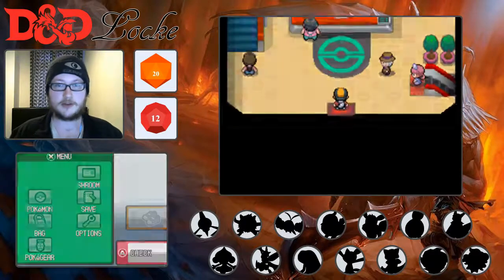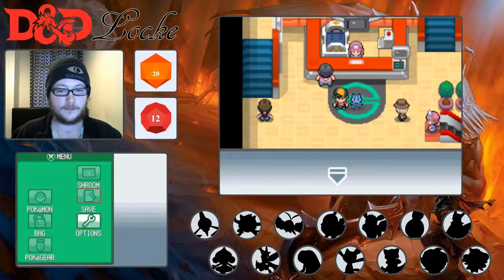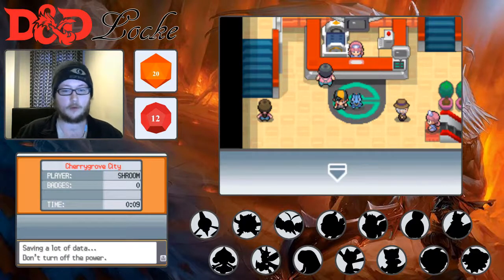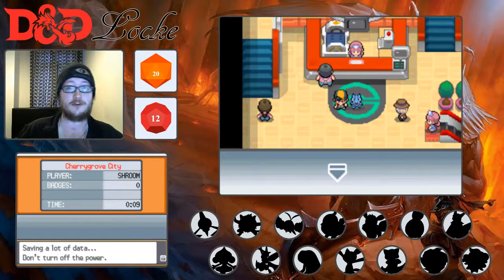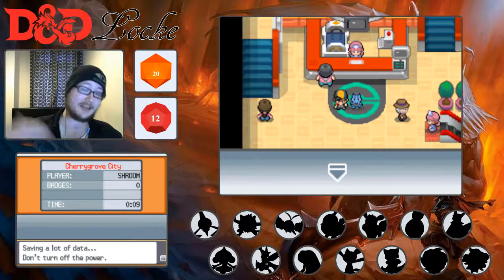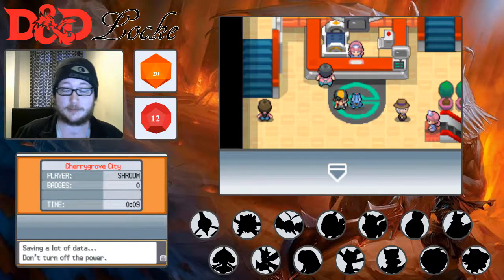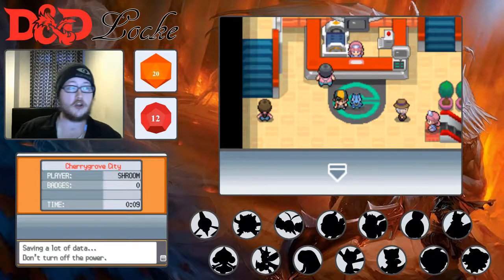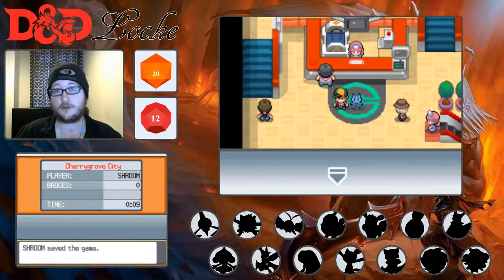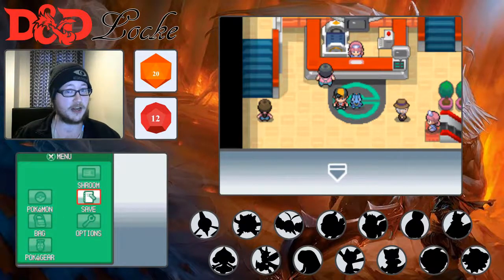So we're going to end things off here. I've explained as much of the rules as I can — they will be in the description. Let's save it. That is going to be the session zero intro to this D&D lock. Thank you all very much for watching. I do hope that you've enjoyed and are excited to see how this series is going to go. Next time we're going to continue onwards, get our first Pokemon, roll on the dice roller to see which Pokemon we're going to add to the party, and hopefully get a few encounters to add more Pokemon and/or death saves and/or evolutions. I'll see you next time. Laters.